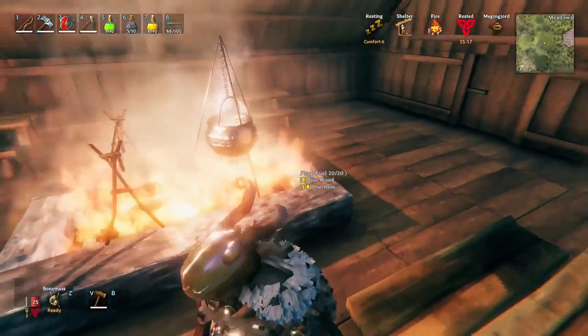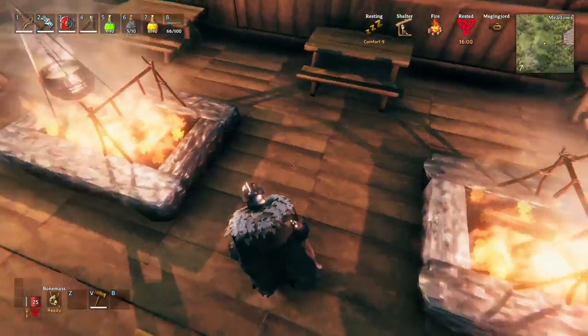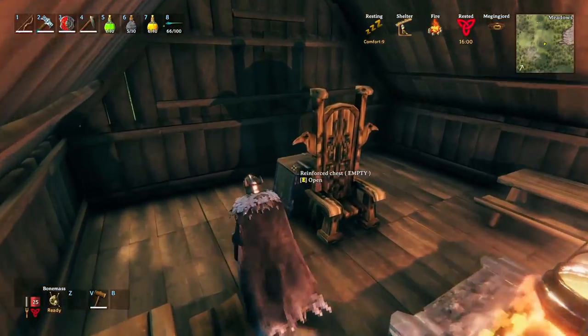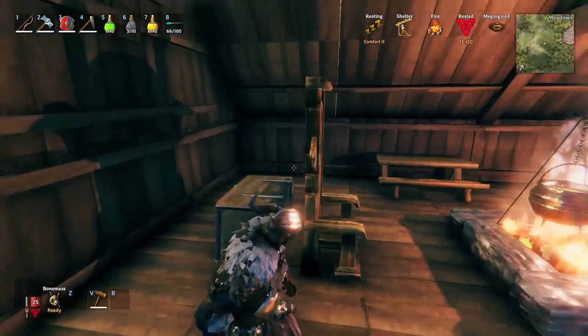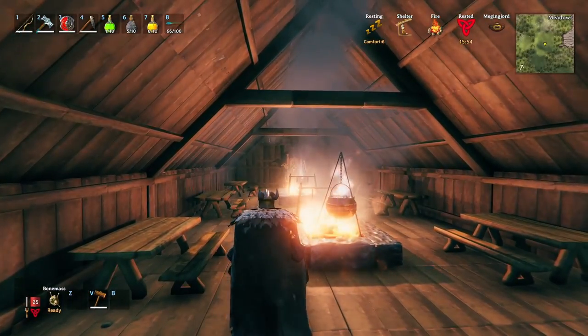We've got two hearths, one here and one there, two spaces in the middle. We've got the throne in the back — behind the throne we've got basically the king's loot.